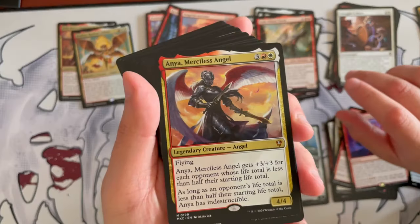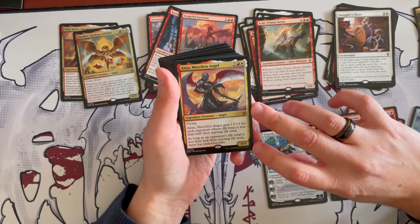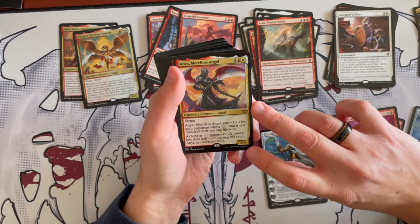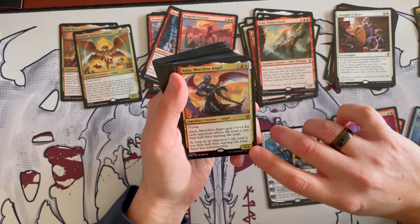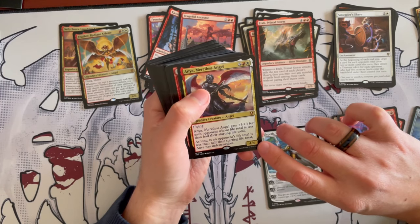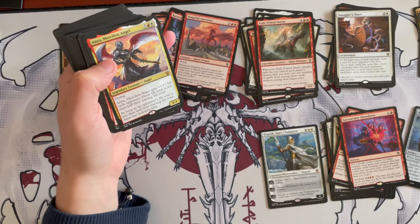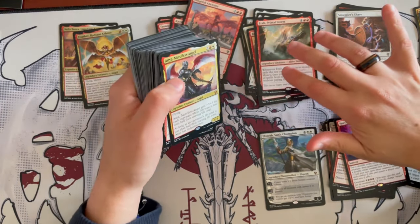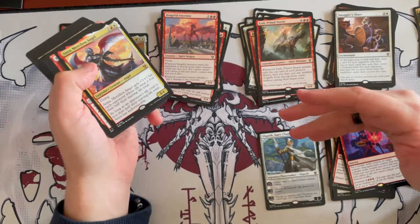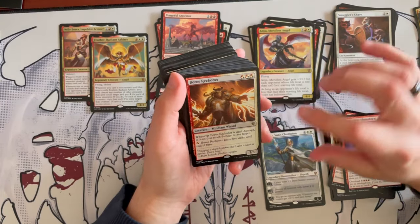Anya, Merciless Angel — very beautiful. It's a 4/4 angel costing 5 with flying. Anya gets plus 3/plus 3 for each opponent whose life total is less than half their starting life total — so in commander, that's 19 or less. As long as an opponent's life total is less than half their starting total, Anya has indestructible. Your opponents are going to be killing each other, so there's definitely an advantage for it. But it doesn't really play with the buffing, debuffing, or blocking theme. It's a meh — if you don't have anything better, keep it; otherwise, just remove it.